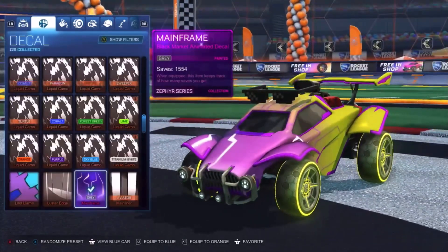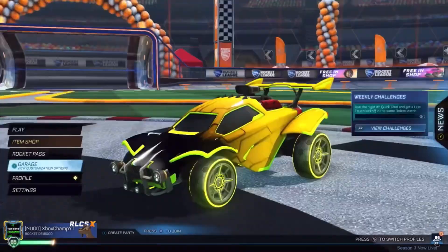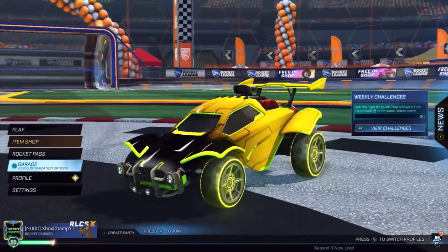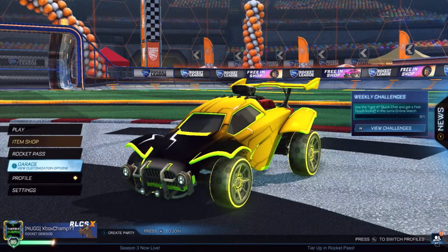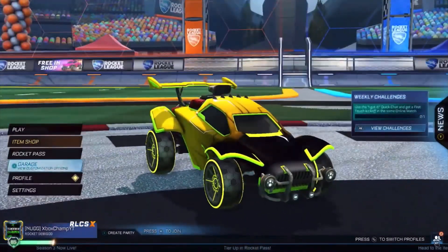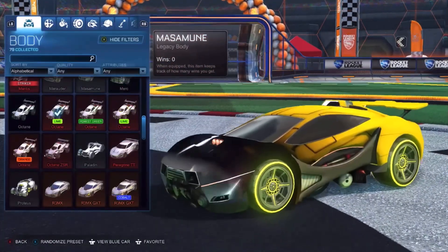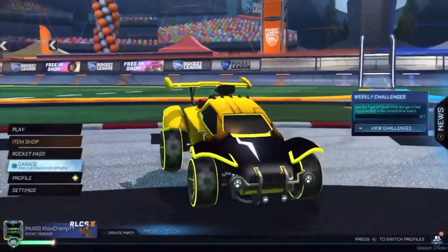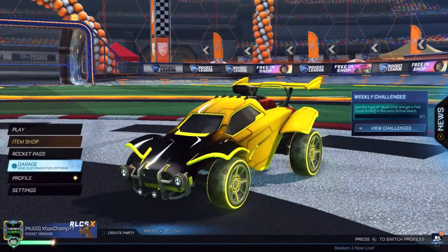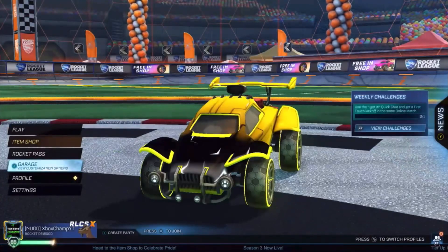I'm actually going to try and make a little bit of a setup for it. I've gone with a very rich setup. Grey mainframe selling for around 100k. Saffron Apex right now around 6k. Lime or Saffron Octane — I have got a Saffron one, I favorited it. There we go, looks a little bit better now. Saffron and Lime look very similar. I just can't get over the fact it looks exactly like titanium white.